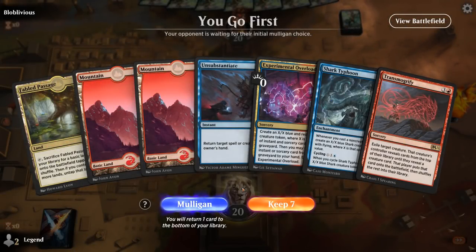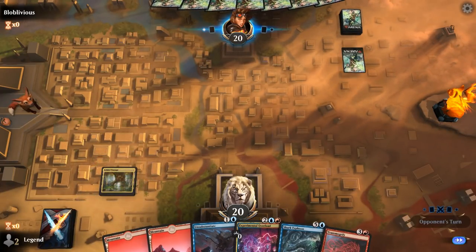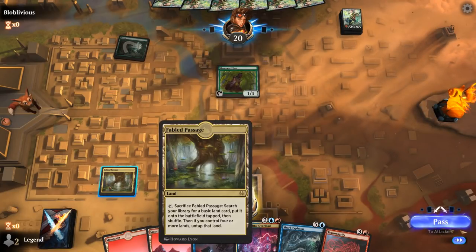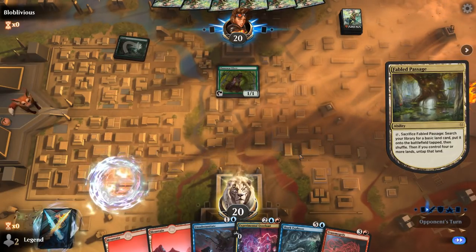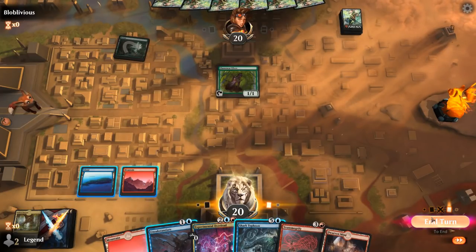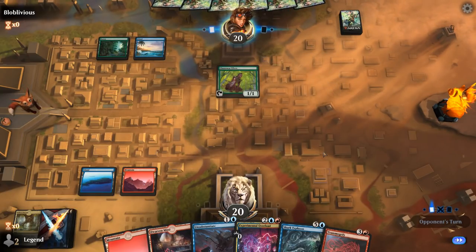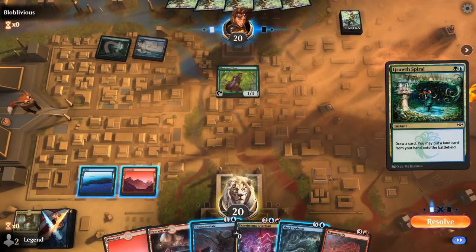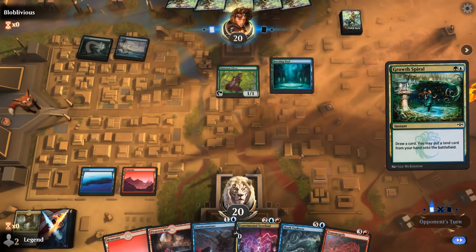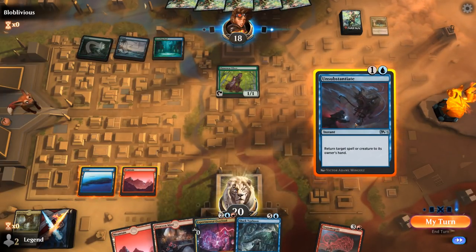Game 6, we're on the play with a fine opening hand. We're looking at a turn 3 cycled Shark Typhoon, turn 2 Unsubstantiate, and hopefully turn 4 Transmogrify. Turn 1 the opponent plays Llanowar Elves — we could bounce the Elf or whatever they cast next. We keep up Unsubstantiate and wait to see what the opponent does. It's Blue-Green with a Grow from the Ashes.